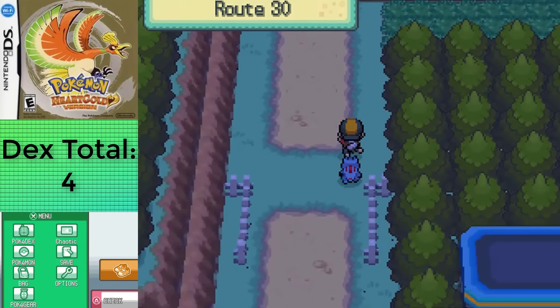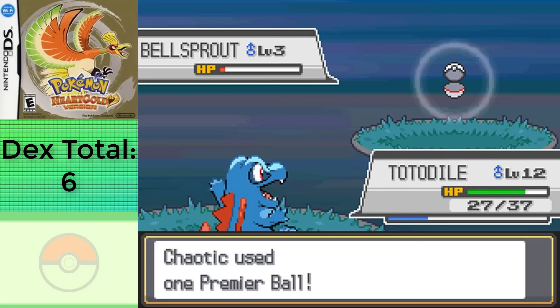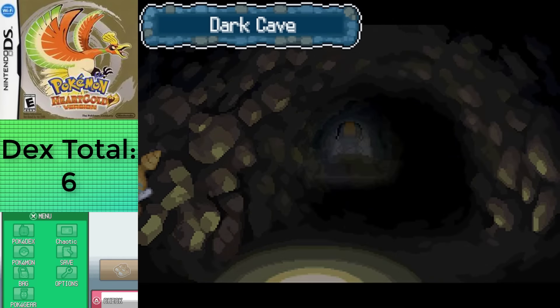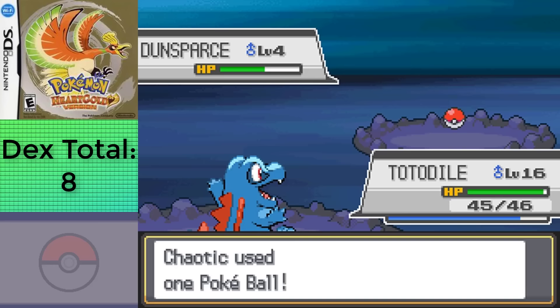This led me to Route 30, allowing me to capture Spinarak, and Route 31, where I captured two Bellsprouts, one of which I'll be using for a trade. The last area I can go to for the time being is Dark Cave, where I'm able to get a Zubat, which I'll be keeping in my party until it evolves at High Friendship, as well as a 1% Dunsparce, so I used the area as a training ground until I found one, taking about a half hour before moving into Violet City.